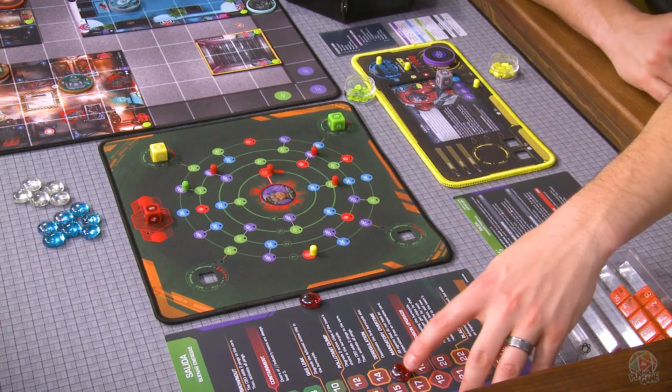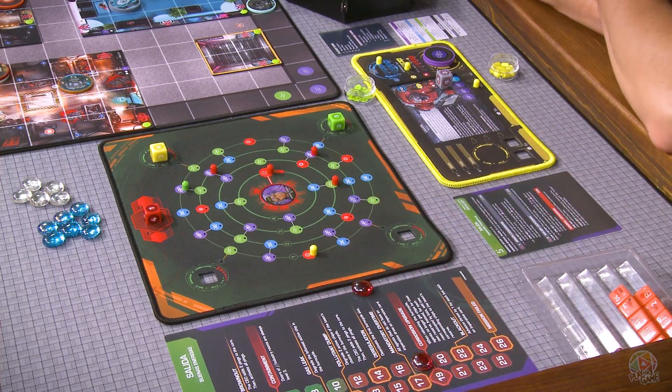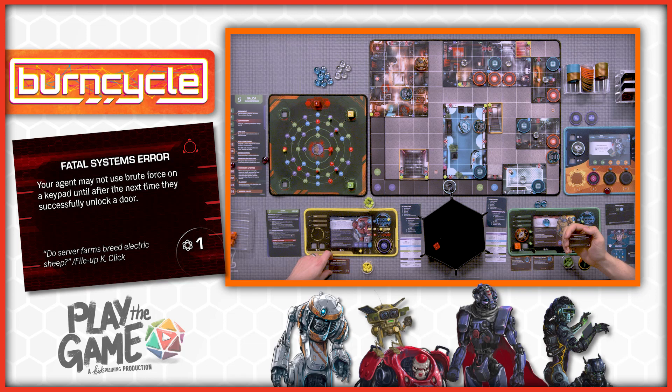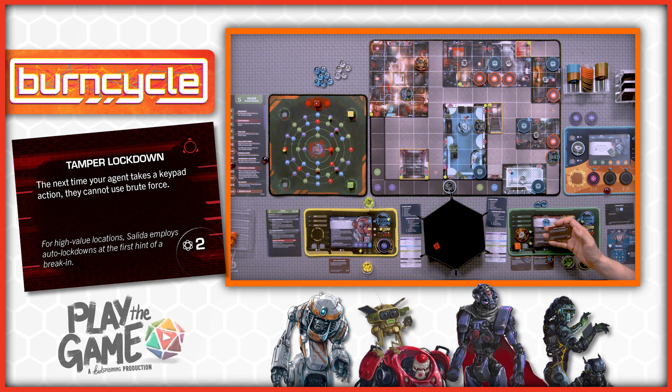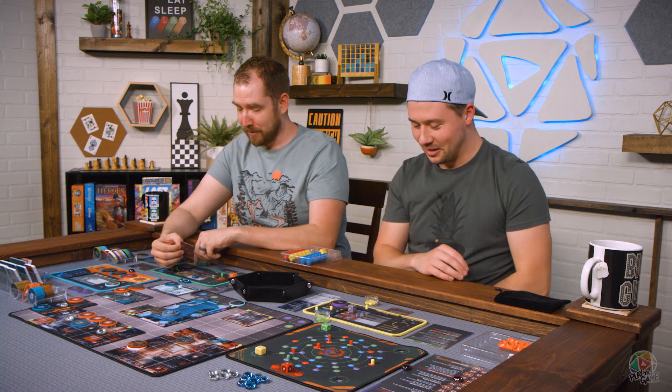The last thing is advancing the threat, which activates the level 17 piece: all agents who do not have an imperative draw an imperative — which is now both of us. Your agent may not use brute force on a keypad until after the next time they successfully unlock a door. That's fine. The next time my agent takes a keypad action they cannot use brute force. Luckily our doors are all unlocked, so I think we're actually okay on that. It is your turn now.